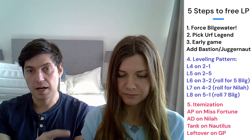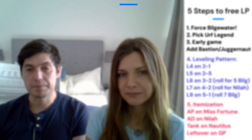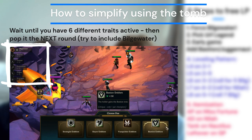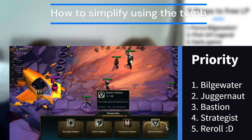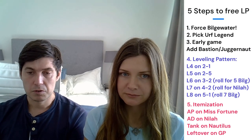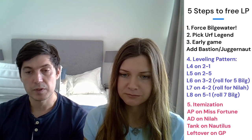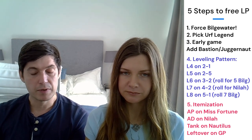Earth always gives us a Tome of Traits. To simplify: before you pop the Tome, make sure you have at least six traits active — they don't have to be at full breakpoints, so one-of-three is fine. The emblem we want is Bilgewater, since it lets us play seven Bilgewater without Gangplank. If we don't get Bilgewater, Juggernaut, Bastion, Gunner, or Strategist are all fine. If none hit, Earth also gives a Reforger later at stage 3-2, so we can try again. Items come from TFT's recommended item system, which we'll show in-game.